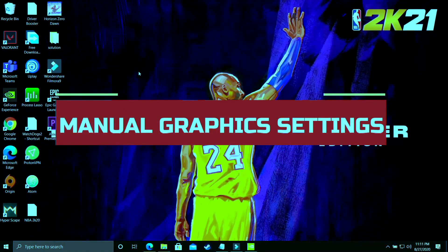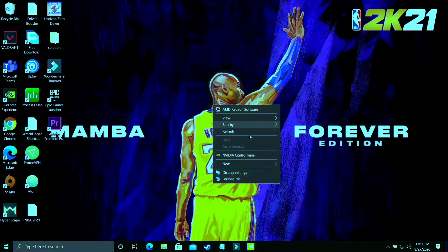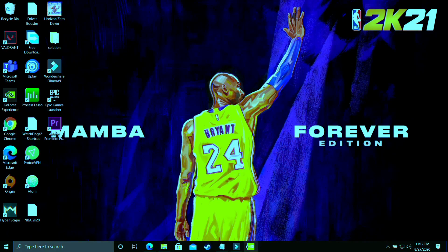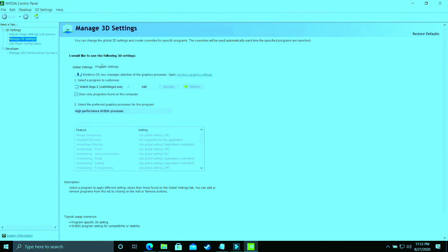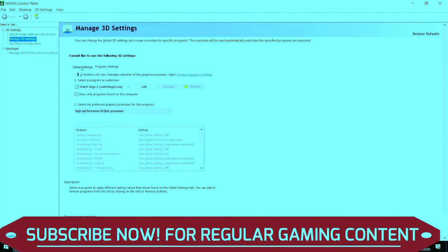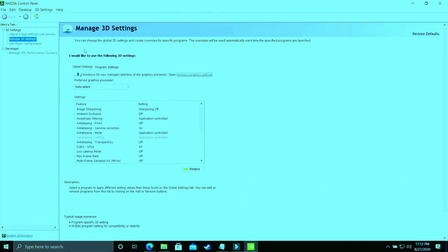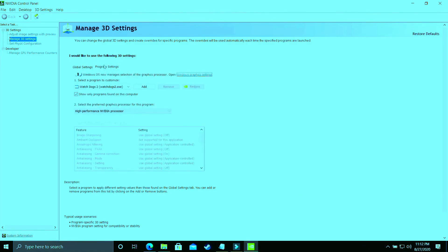This step is specifically for users who cannot change graphic settings in Windows 10 because they have an earlier version or Windows 7. Right-click on your desktop and go to Nvidia Control Panel. If you have an AMD dedicated graphics card, go to AMD Settings instead. I'll be showing for Nvidia users only. Make sure you are in Program Settings and not Global Settings — they are two different things. I've made a separate video on best global settings for Nvidia Control Panel, linked in the description.